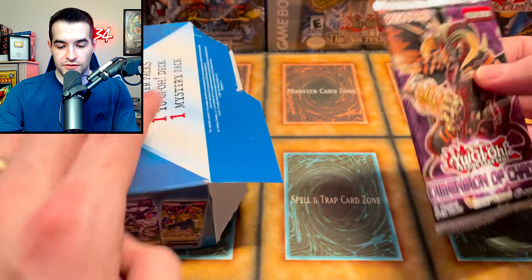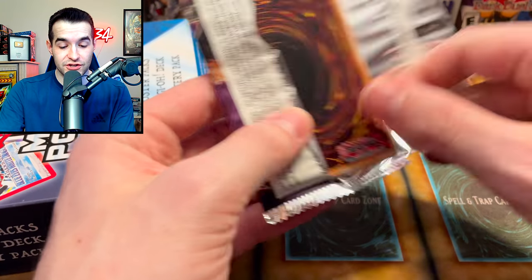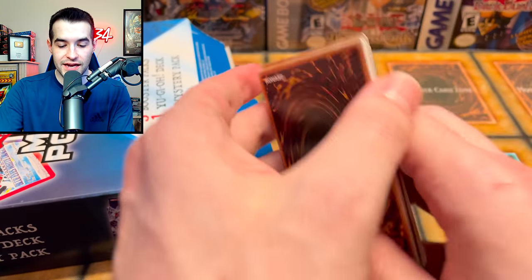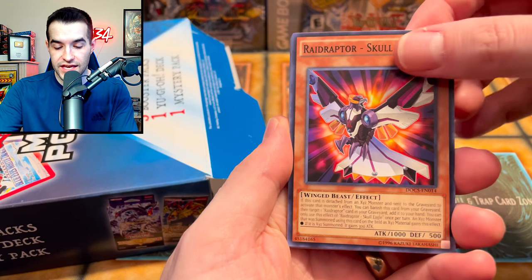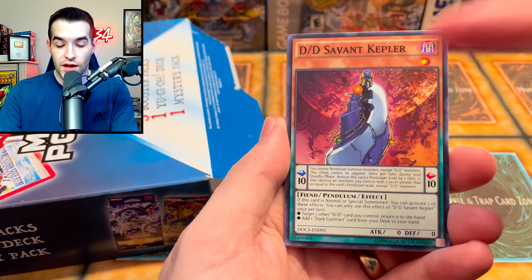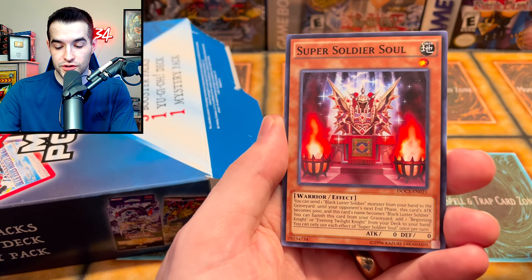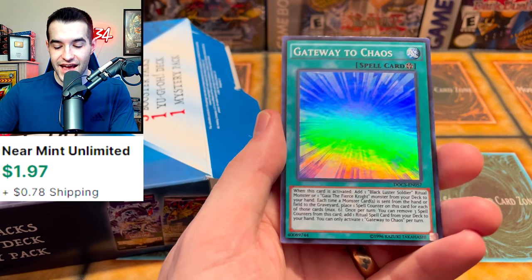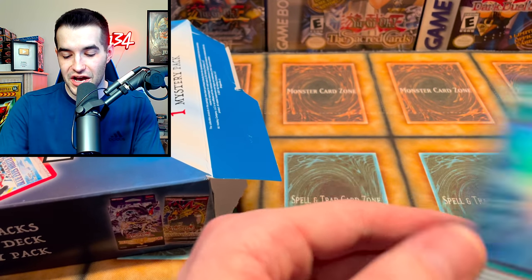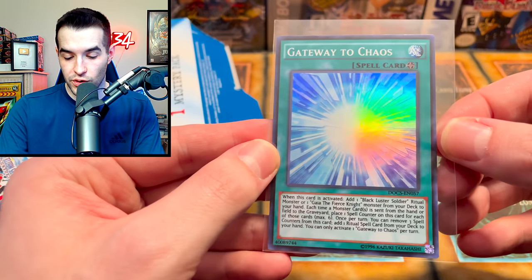Next we have a mystery pack — Dimension of Chaos, every time. I think I need an unlimited Scarlight Ghost, so this could be the moment. We pulled Raid Raptor Skull Soul Eagle, DD Savant Galilee, Dark Contract with a Witch, DD Savant Kepler. We got a super rare — Samurai and Fluffle Wings. We might want to check some of these DDD prices because I heard a lot of the stuff got bought out. Very cool — Gateway to Chaos.